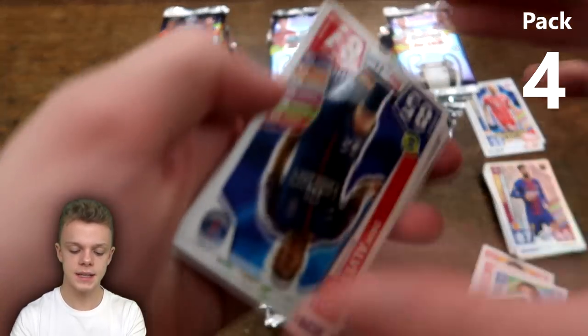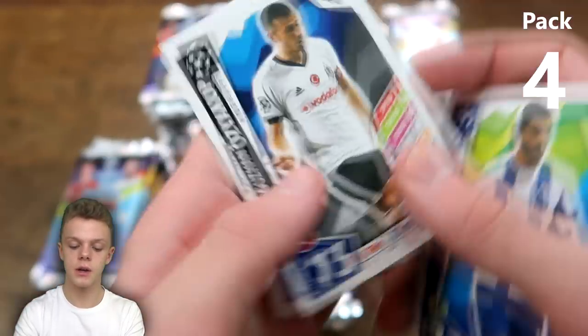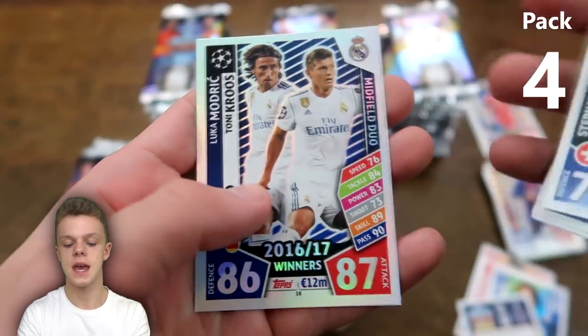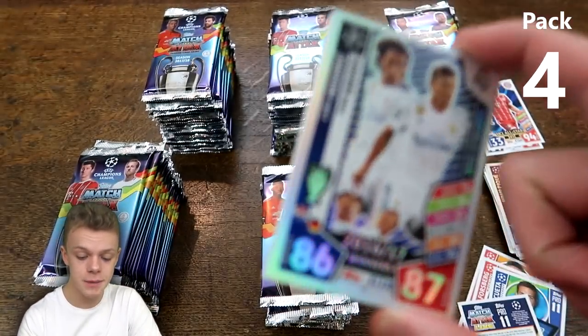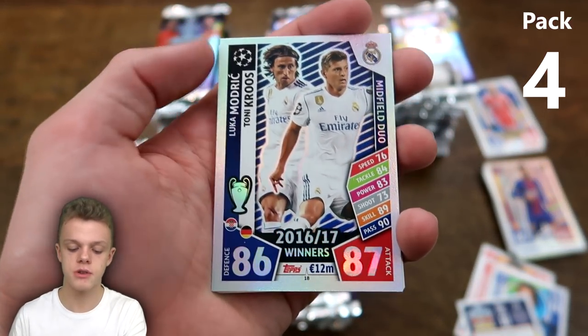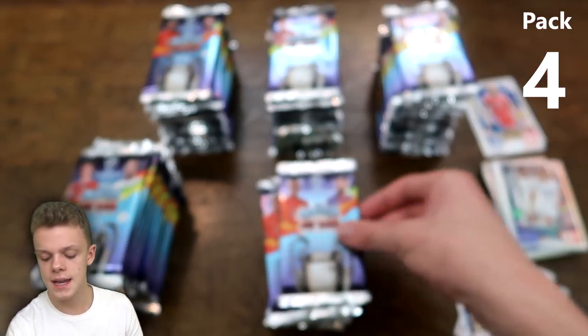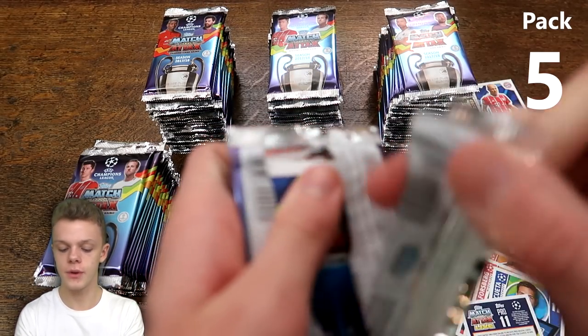In the next pack: Dani Alves from PSG, Marcos Alonso, David De Gea of Manchester United, Lichtsteiner, and then the Real Madrid midfield duo card — Luka Modric and Toni Kroos — with 86 on defence and 87 on attack. Looking at the odds, that one is 1 in 48 packs, so that is a really good pull within just the first few packs.